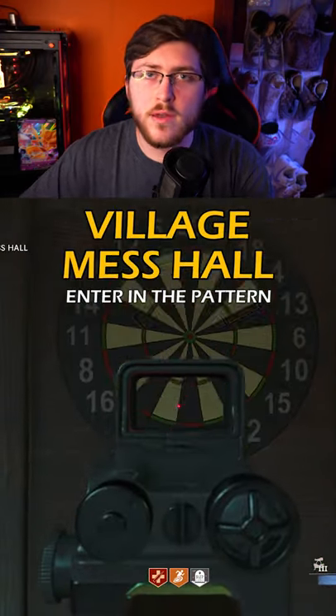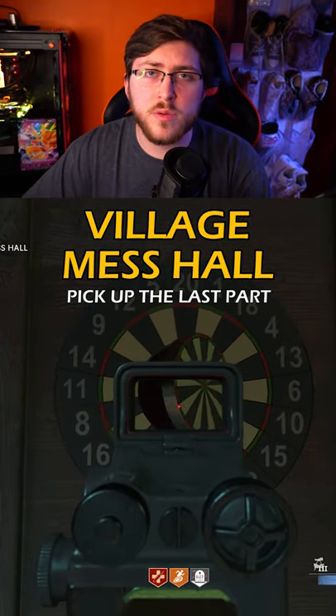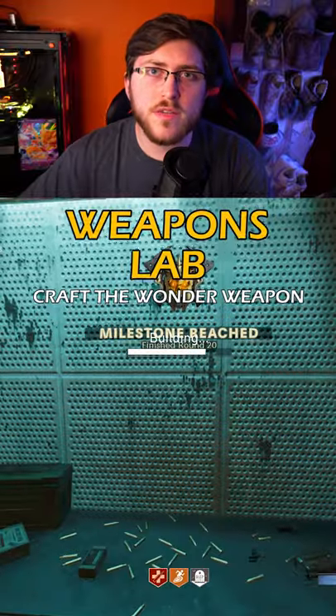You're going to want to find this dartboard. All you have to do is shoot it in the same order that you saw it on the computer, and then after you put in the combination, you want to shoot the bullseye, and then it will open up and drop an Ethereum converter.